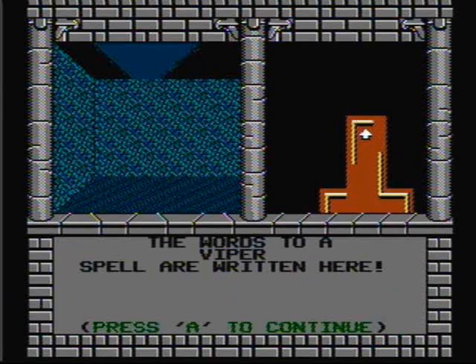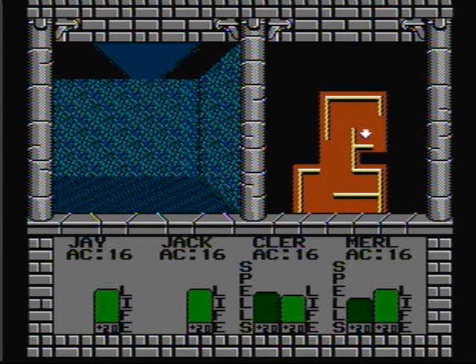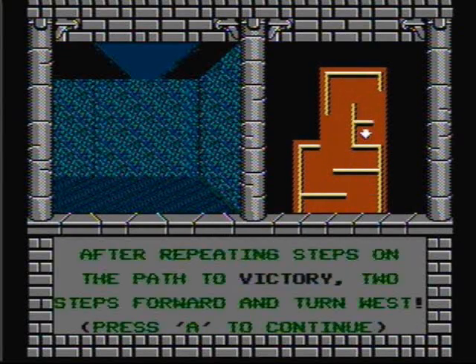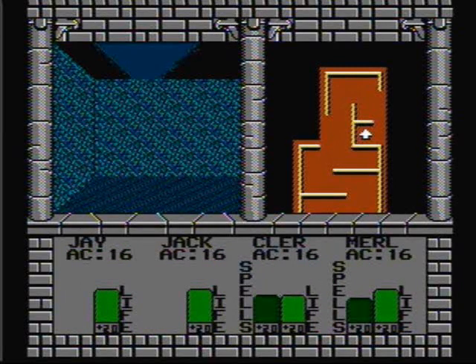The words to a viper spell are written here. Now let's pass through this wall. After repeating steps on the path to victory — two steps forward and turn west. Now let's pass back through the wall and continue our journey.